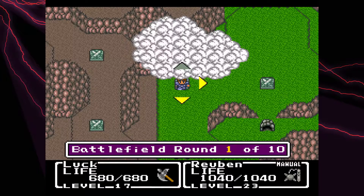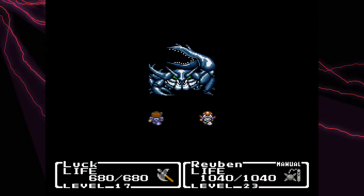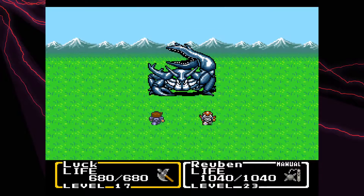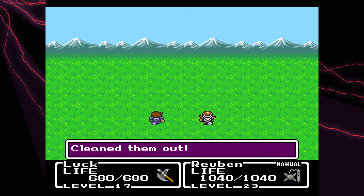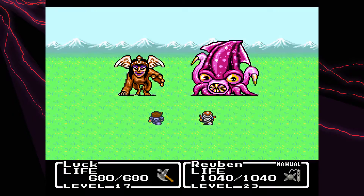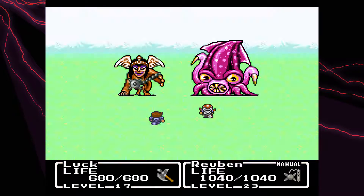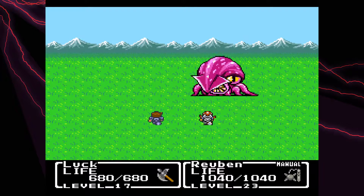Hey everyone, welcome back, it's Lucklight here and we're continuing Final Fantasy Mystic Quest. We're going to take out the last battle in all these battlefields using Reuben, and it made it super super easy, so it'll be a quick run. All I've really been doing is holding the button down and letting it do what it does.